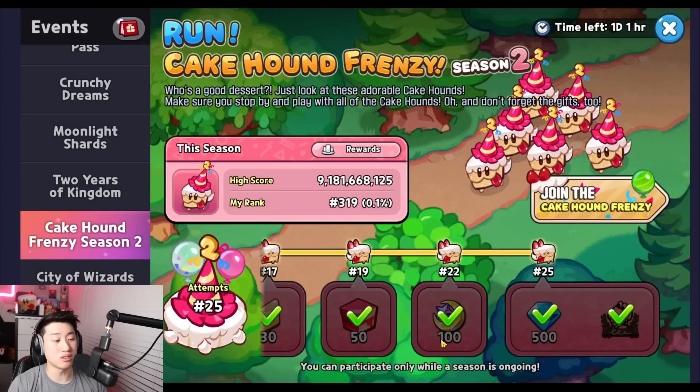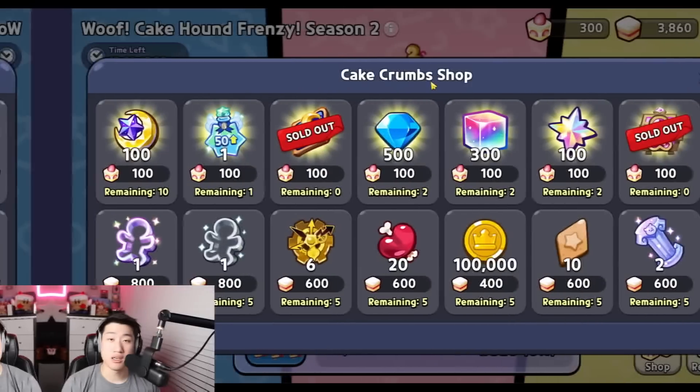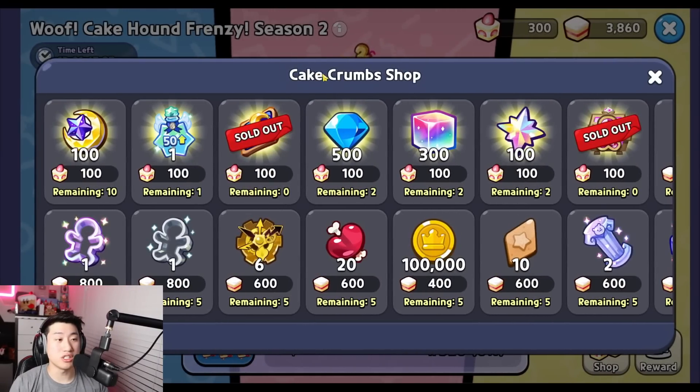There's also 100 Moonlight Shards from the Cookie Count Frenzy event, and with about six seasons that totals 600. If you go to the K-Crumb shop, you're able to get an extra 1,000 throughout the entire six or seven seasons, so make sure to buy those.